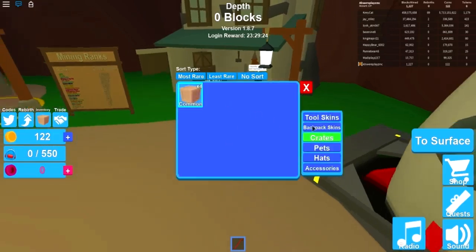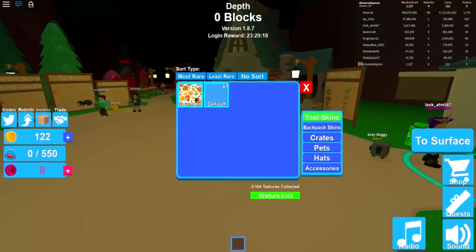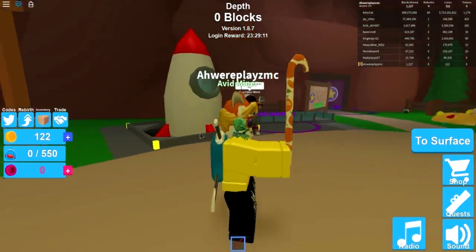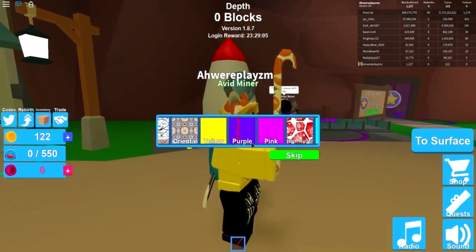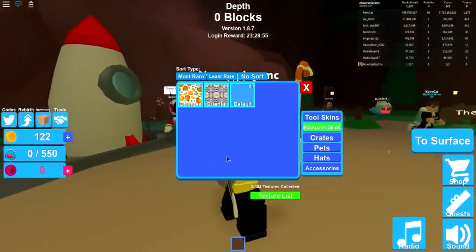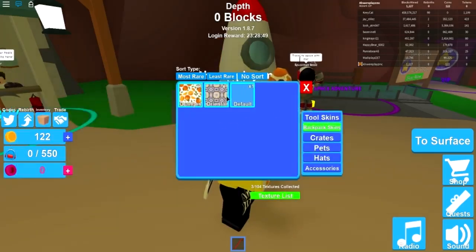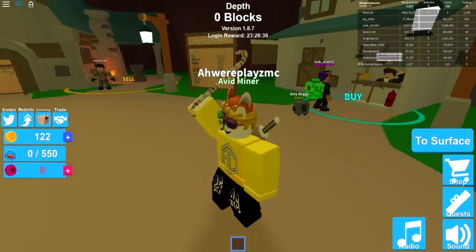Oranges! That's actually really cool. Let's equip it — inventory, tool skins, equipped. Look at my crowbar, it's an oranges crowbar! Let's open the remaining crates. Oh, we got the dragon skin — I'll take it. Let's use it on the backpack — oh wait, the rucksack can't actually have skins, that sucks. Well we can see what it looks like on the tool — not that bad honestly.